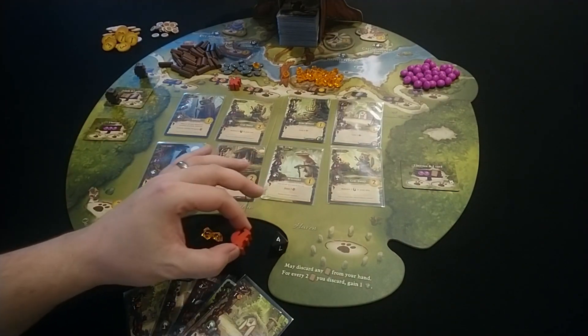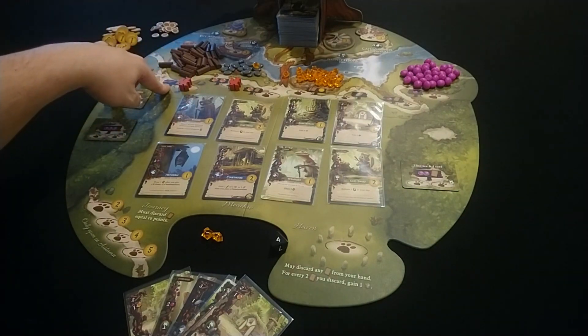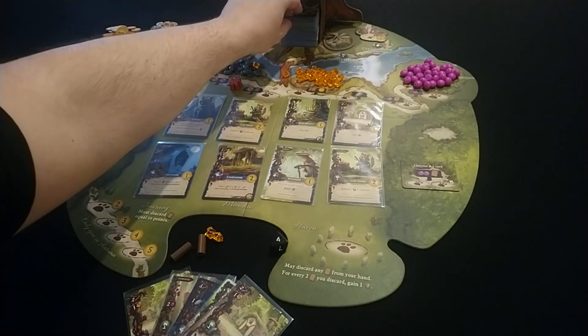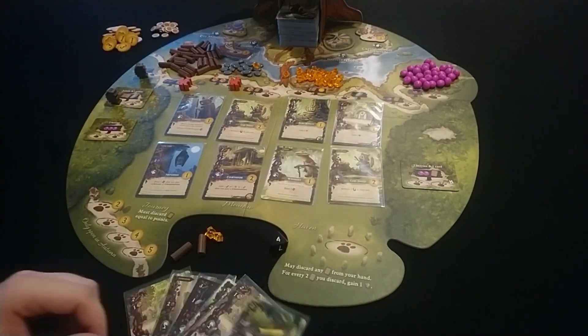I should probably use my second worker to go to this place which has two wood and tells me to draw a card. Anytime you are asked to draw a card, unless otherwise stated, you will be drawing from the main deck in the tree. I drew this twig barge.